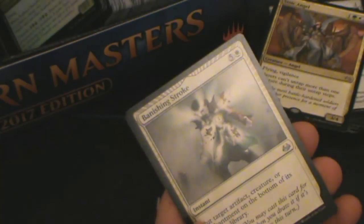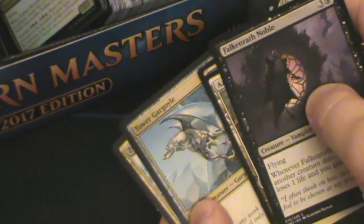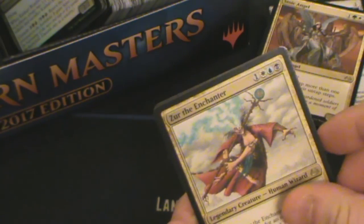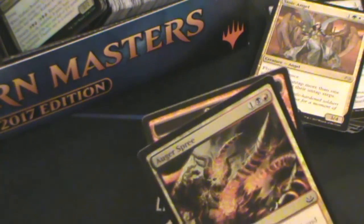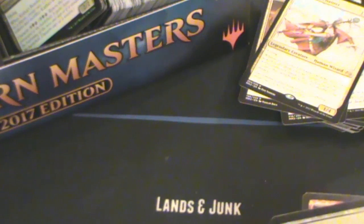Let's do it, let's get through all the jank. Banishing Stroke, Lingering Souls, Tower of Fortunes and the rare... Oh, Zur the Enchanter - that's actually quite a good card for Commander. But the foil is... No! God damn it! Orzhov Pontiff. That's a good card. No it's not, it's terrible! Oh well.